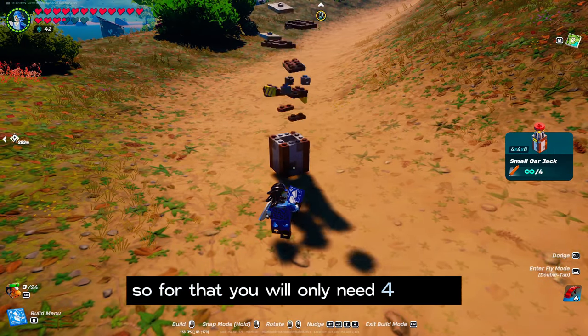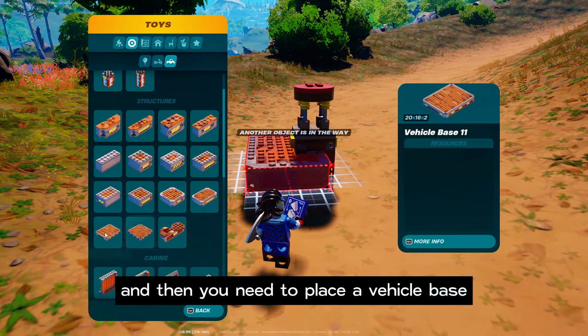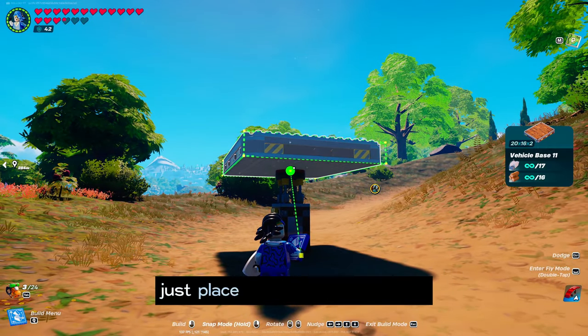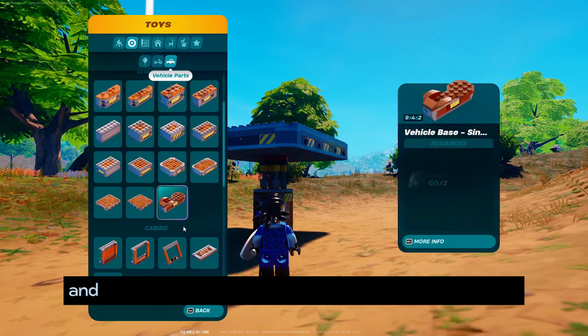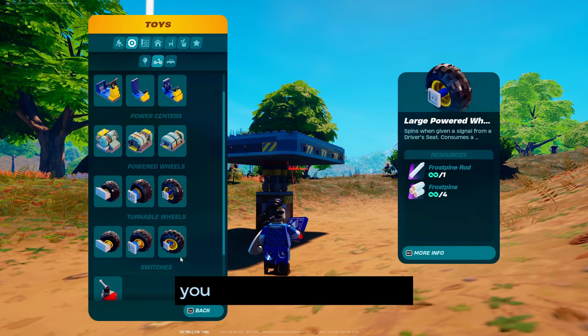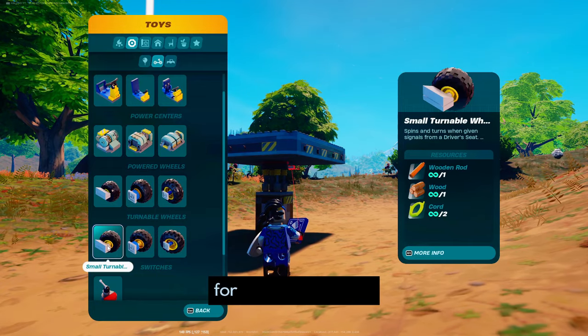For the car jack you will only need four wood. Then you need to place a vehicle base — however big you want to make your vehicle, just place it on top of it like this. Next you need two types of vehicle wheels: turnable wheels and power wheels.